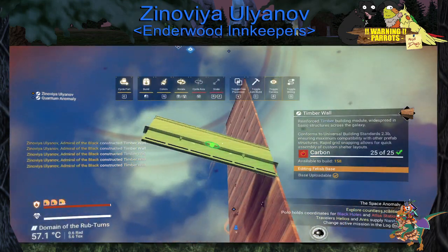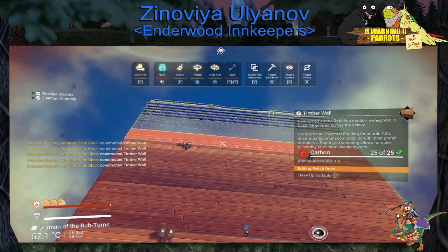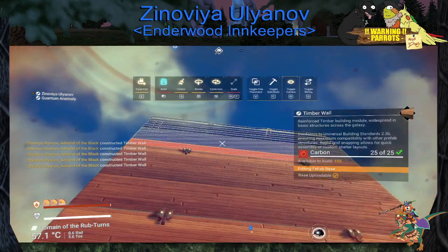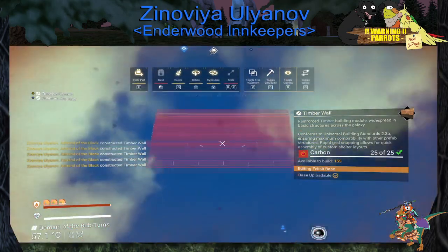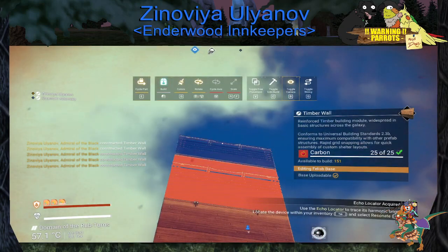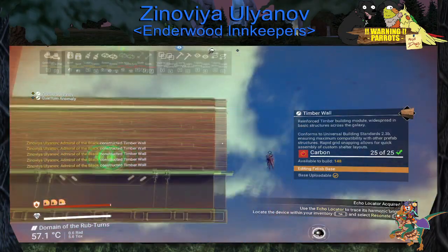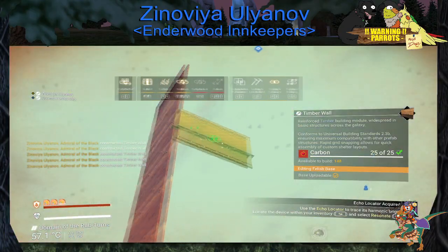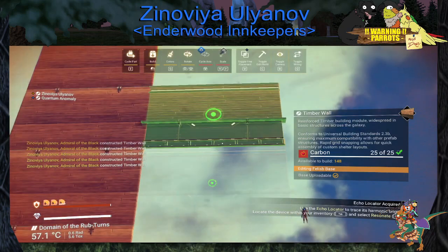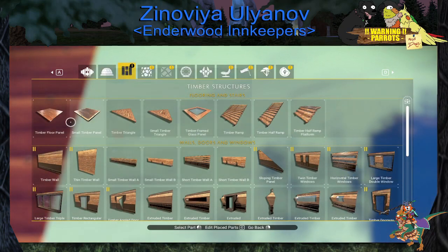No kidding, right? The egg texture and its hitbox are slightly different. The hitbox is slightly smaller so I'm walking a little bit inside of the egg — you gotta build above. Is that tall enough yet? It's tall enough. It might be a little too tall, but we gotta give it some breathing room so it doesn't freak out again.